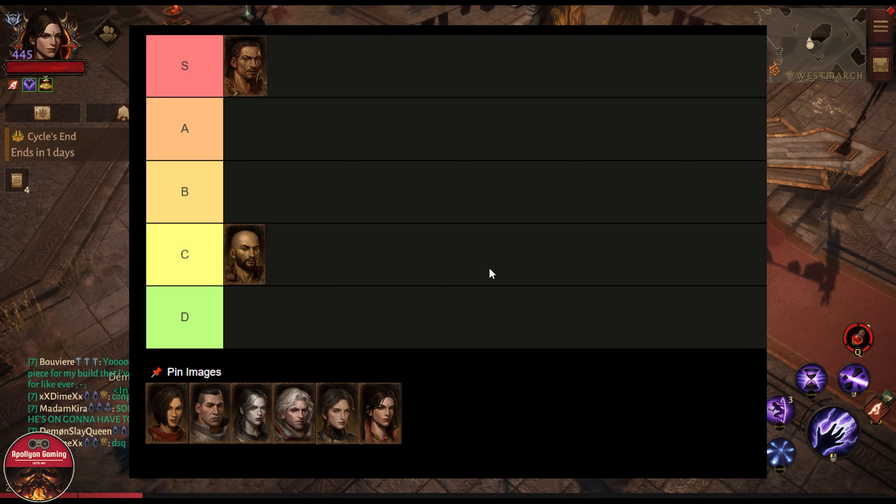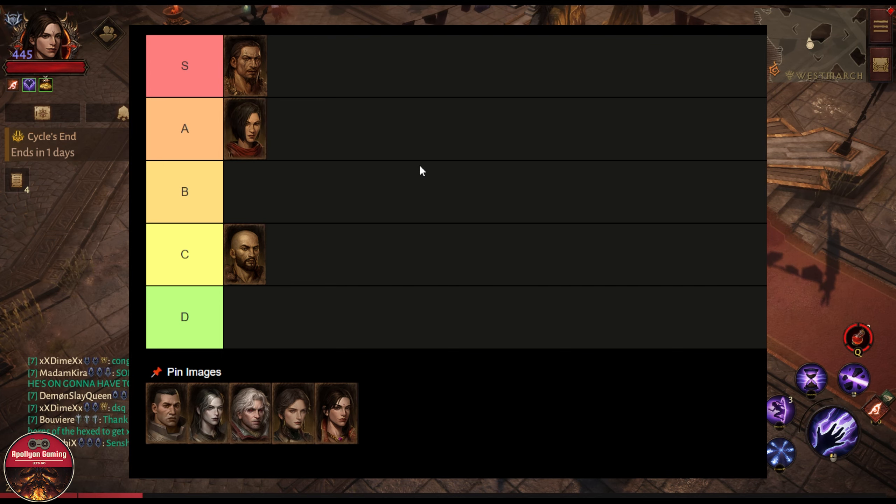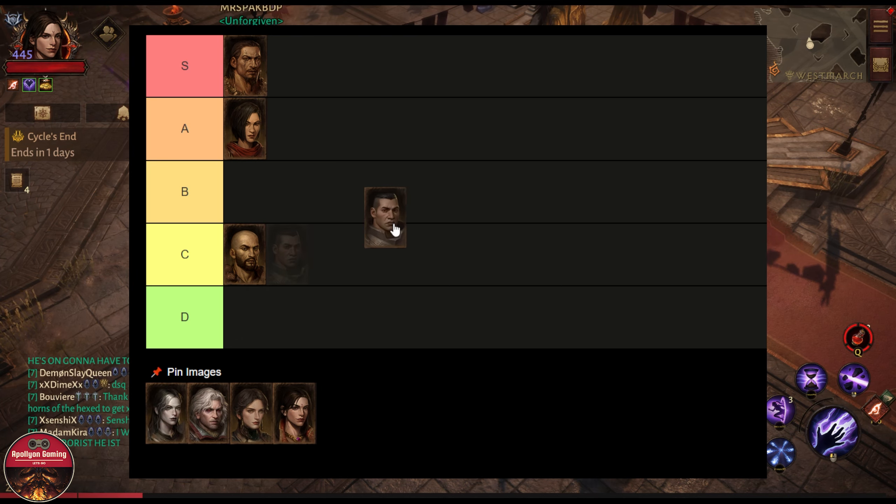Then we have Demon Hunter, which can deal a ton of damage. It has a few different builds available — the strafe build, the escape build, and the summon build — and can go with DoT or direct damage. It can be really annoying on the battlefield if the player knows how to move. I'm putting this class in A tier; it's not S tier unless played by a very big whale who's killing people on the spot.